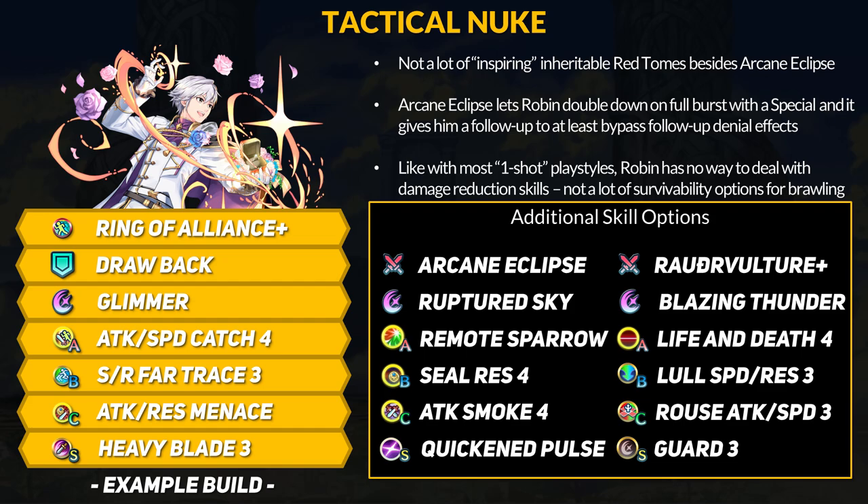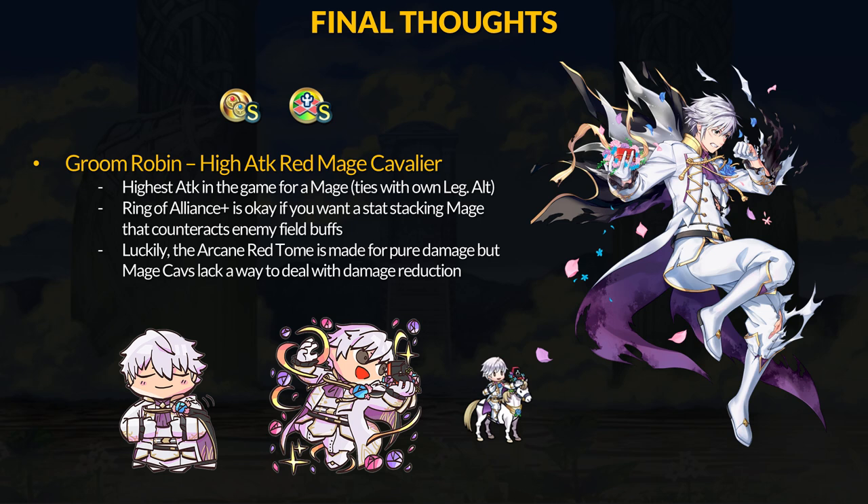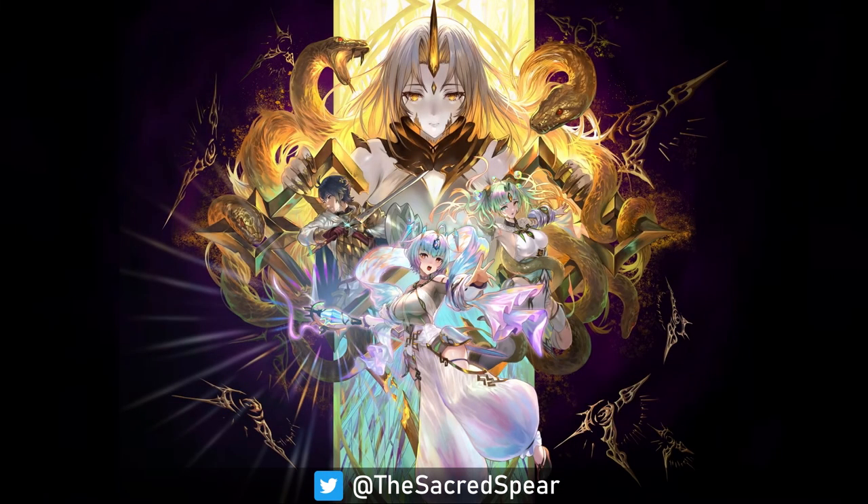Overall, okay Tempest Trials — nothing too crazy about the Sacred Seals, the new Hero Grail unit, or the fodder skills. Groom Robin is basically the best free-to-play Red Mage Cavalier if you want pure damage, and he'd do fine with the Arcane Red Tome currently available. Ring of Alliance Plus is not terrible, but it's not super insane like some inheritable melee weapons with full follow-up denial effects. With the Arcane Eclipse special-charging playstyle he can do some damage from long range, but sadly there's no real way to deal with damage reduction for this class type. The Tempest Trials is ending very soon, so keep farming for those rewards. Next video will be about this month's legendary hero — thank you for watching, and I'll see you in the next video.